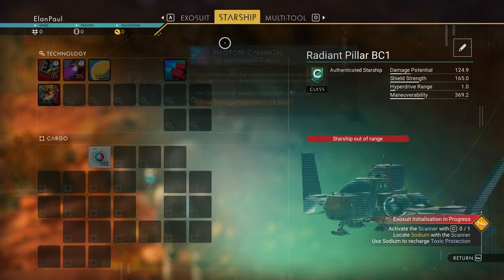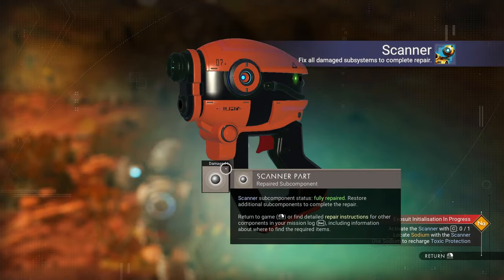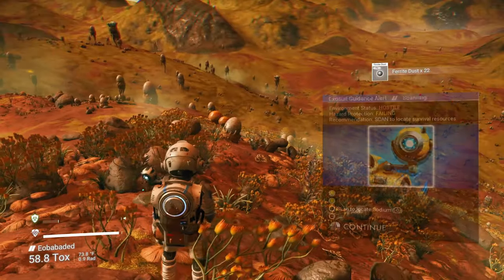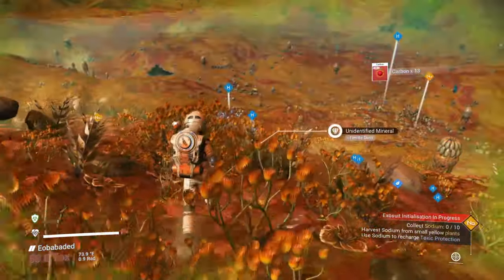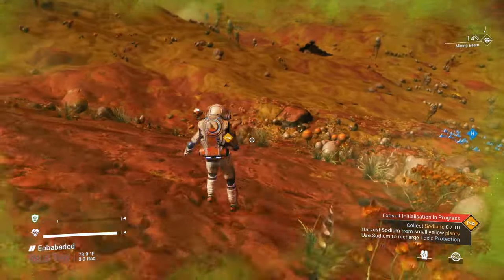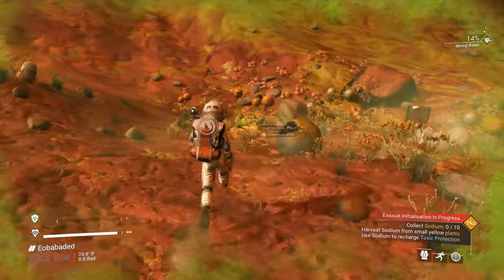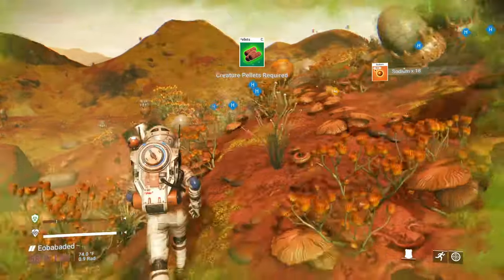We have enough ferrite to fix our multi-tool, so we're going to go ahead and do that. We have to scan to locate sodium — we do that with the C button on our keyboard. Anything that has an NA is your sodium, which is its elemental abbreviation from the table of elements. Pick up those plants. We now have sodium, and I'm going to grab some more.